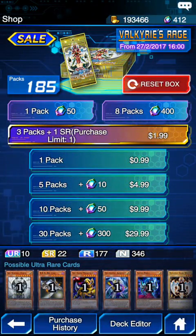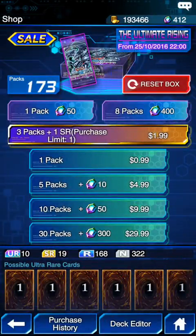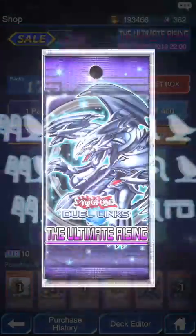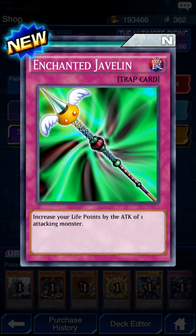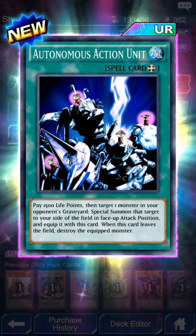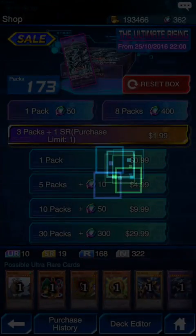Looks like I got some really good cards. Just for giggles I'm gonna open these up too since they might be removed in the next update. Oh yes, I've wanted this card! Action Unit: pay 1500 life points, target one monster in your opponent's graveyard and special summon that target on your side of the field in face-up position. When this card leaves the field, destroy that monster.